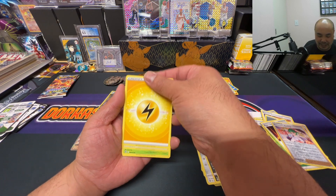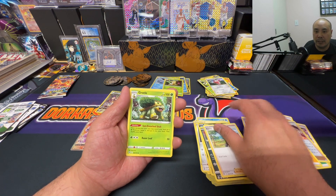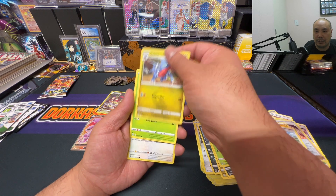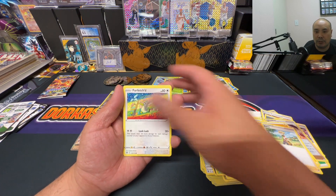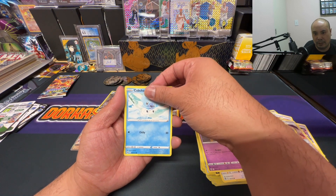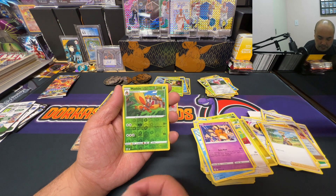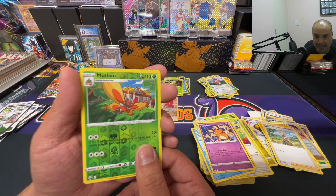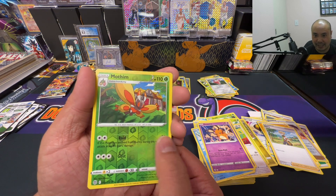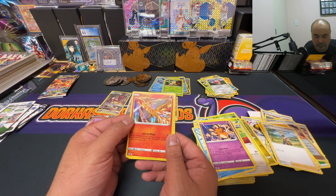You guys were sticking around for so long — you deserve it. Berry, Garchomp, Gabite, Exeggcute, Farfetch'd, Duskull, Cubchoo, Dedenne, Mothim reverse holo with a crazy print line — and a holo Moltres!